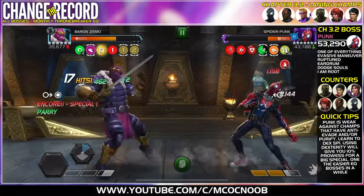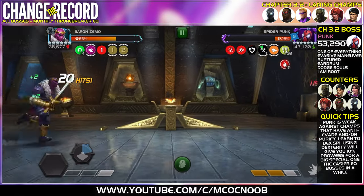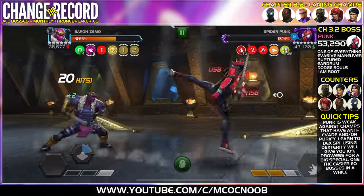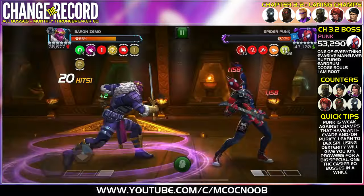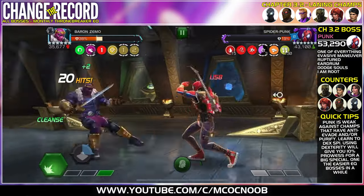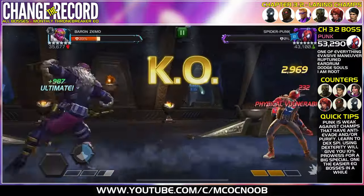For the lane you'll need Skill champions with anti-Miss. In the fight I brought Baron Zemo — if Spider-Punk tries to apply Ruptures, those will be Purified, and after two SP2s he cannot Evade either. So Baron Zemo is a great option: just evade the SP1 and you're good. I hope you enjoyed this video and found it helpful — make sure to like and subscribe to the channel and leave a comment below.